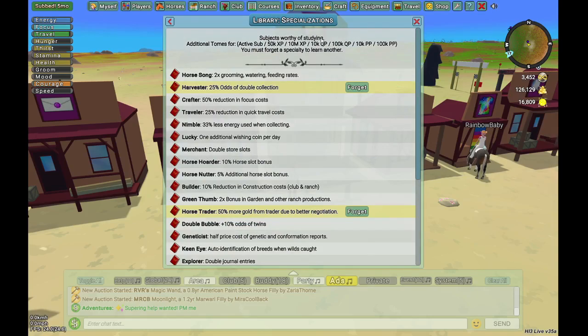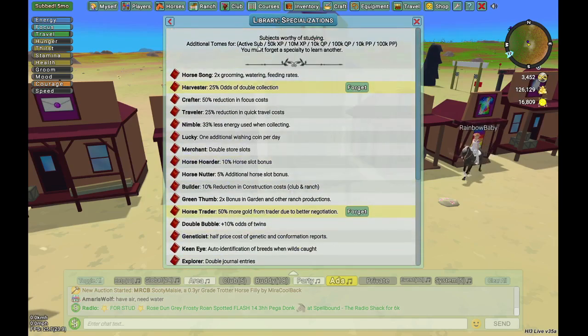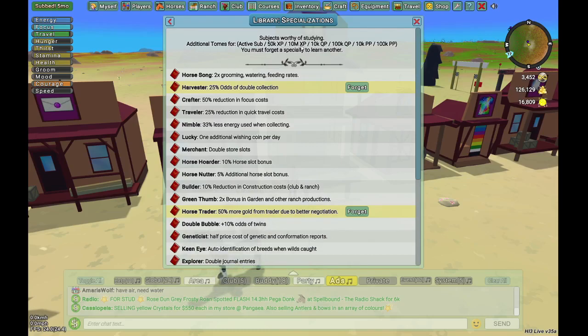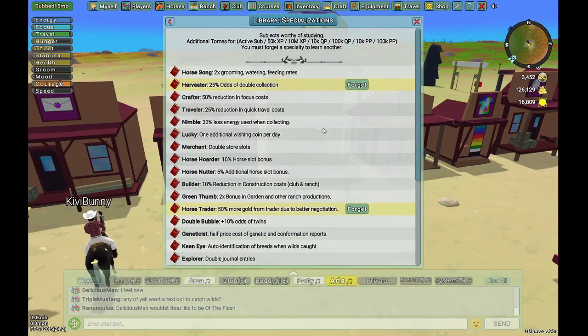Up here you'll see the list of different tomes you can research — subjects worthy of studying. You can have up to four tomes with an active subscription, plus additional slots for reaching 50k player experience, 10 million player experience, 10k quest points, and 100k quest points, for a total of seven. Some people already have those numbers which is very impressive — I've been playing since day one of live and I'm not even close, so kudos to those people.